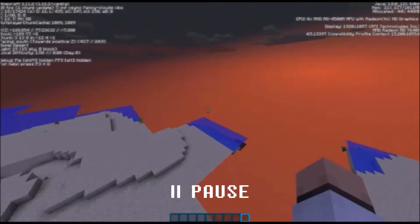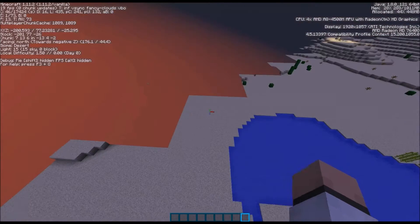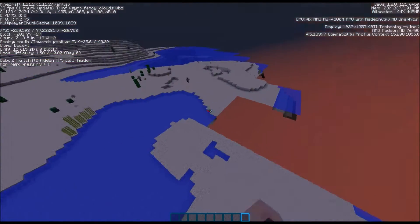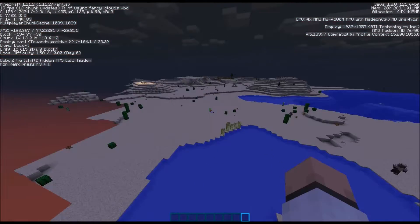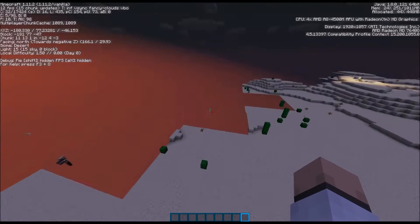Granted, it does rain in beach biomes — not to be confused with a desert biome. If you see something that is made of sand and it is on the edge of a desert, then chances are you're on a beach biome if it's raining. You can also double-check that by using the F3 debug screen. The whole reason the desert is a desert is because it didn't get enough water for all the flora.